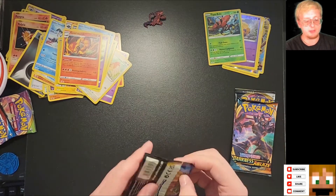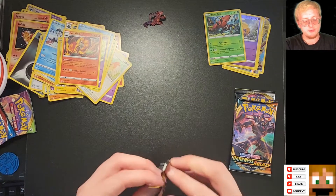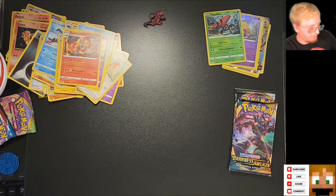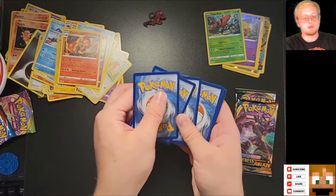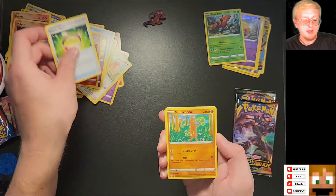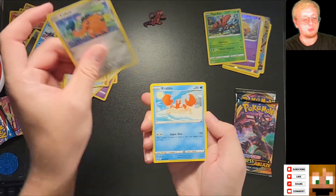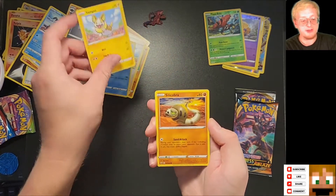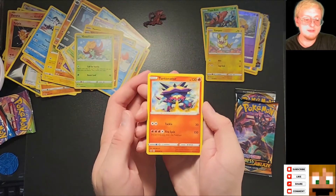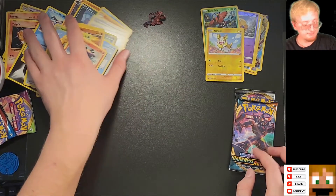We're going to move on to the Sword and Shield pack, which I think was the premiere pack for this series. Grass — something went wrong there. Sudowoodoo — wonderful, Sudowoodoo is one of my favorites. Pokegear 3.0, Hop, Cufant — that's a real cute card — Krabby, Yamper, I love Corgis, Silly Cobra, Gossifluur, Reverse Holo Yamper — I'm very happy for that — and Turdinator. Is that really a Pokemon name? Haven't heard of that one.